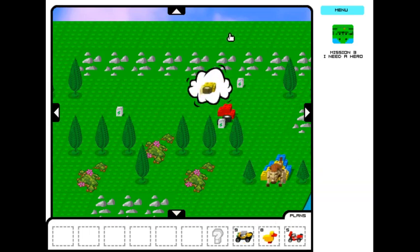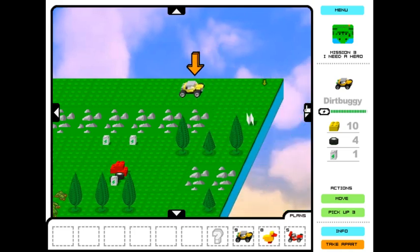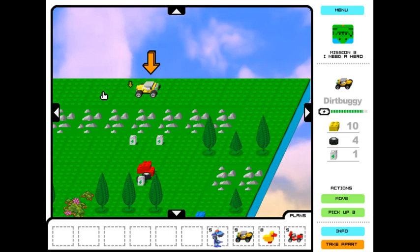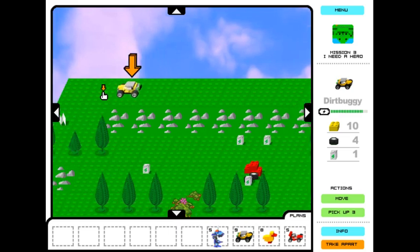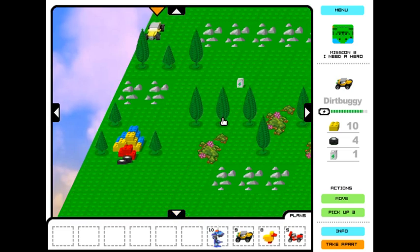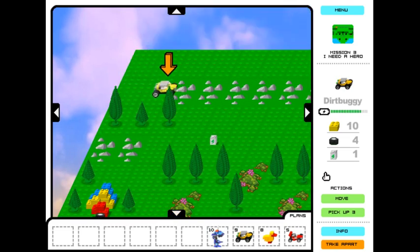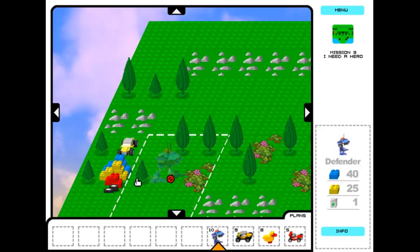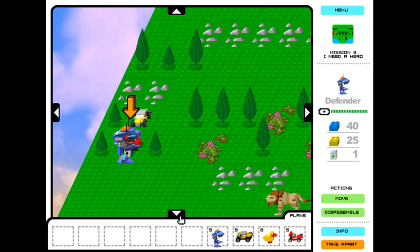Can I quick build my dirt buggy and run for it? Run for it! We just need to grab both of the plans here. We're not safe no matter where we go. We got some defender plans now. But we have to shovel a power brick here quick and put it there. Now we can build our defender.